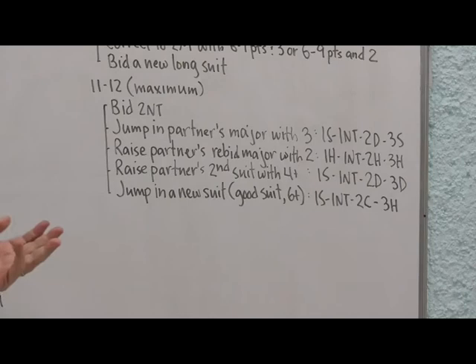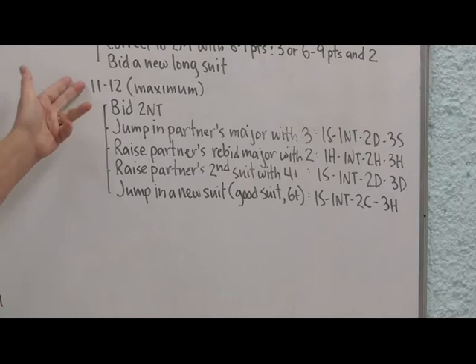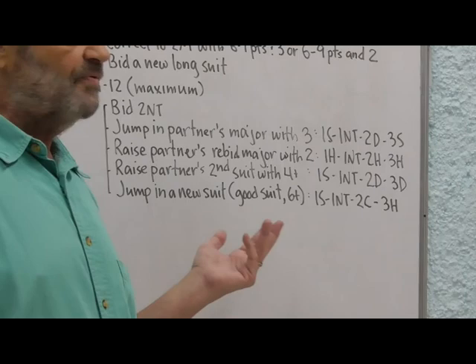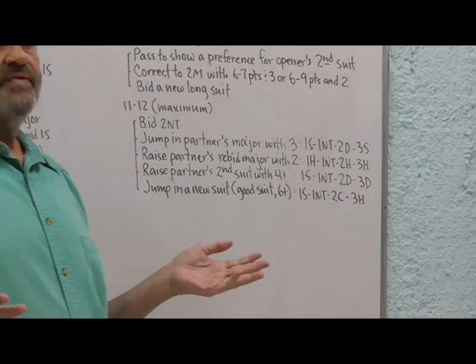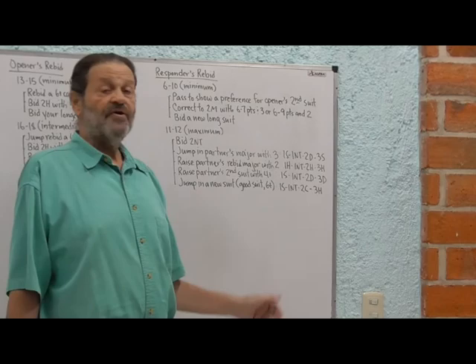You can also raise partner's second suit with at least four cards — but remember, if partner's second suit is a minor it could be as short as three, so ideally you'd want five to raise a minor. You'd only need four to raise partner's hearts: one spade, one no trump, two hearts — with four-card heart support and eleven or twelve points, raise two hearts to three. Or jump in a new suit as an invitational bid — it should be at least a six-card suit. For example, with eleven or twelve points and a good six-card heart suit, after one spade, one no trump, two clubs, jump to three hearts to show your invitational hand. Bidding just two hearts would only show six to ten points.